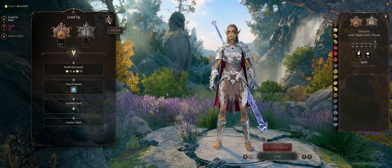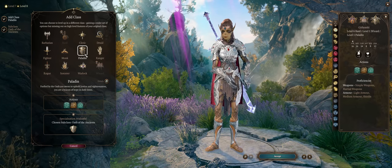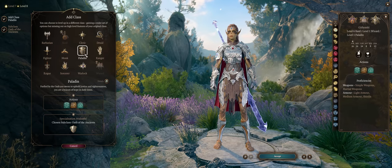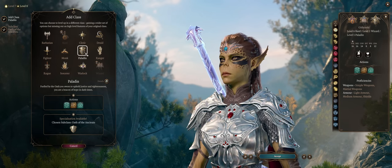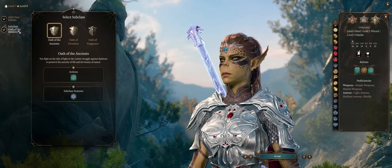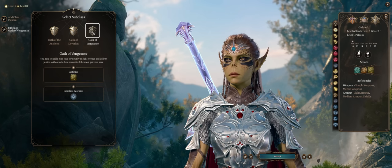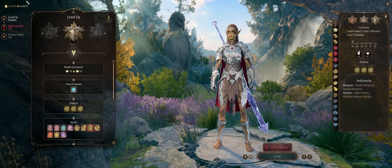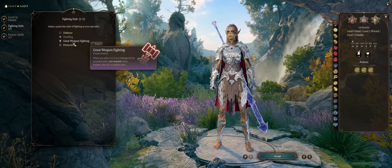Level 8 is when I would multiclass Lae'zel again — this time into Paladin — because we'll get the powerful Smites with full spellcasting slot progression, meaning way more Smites per long rest and higher damage on Smites. You can go with any subclass; Oath of Vengeance definitely fits Lae'zel the best. At level 9, the second level into Paladin for the highly useful Smites and the Great Weapon Fighting style for higher damage on average.